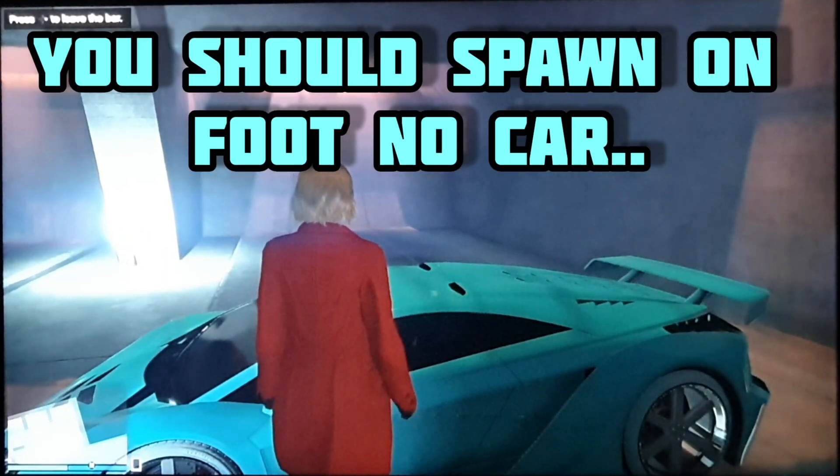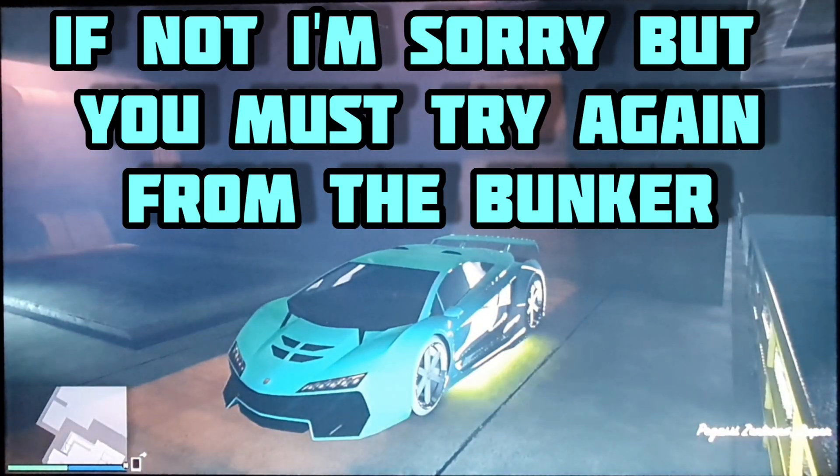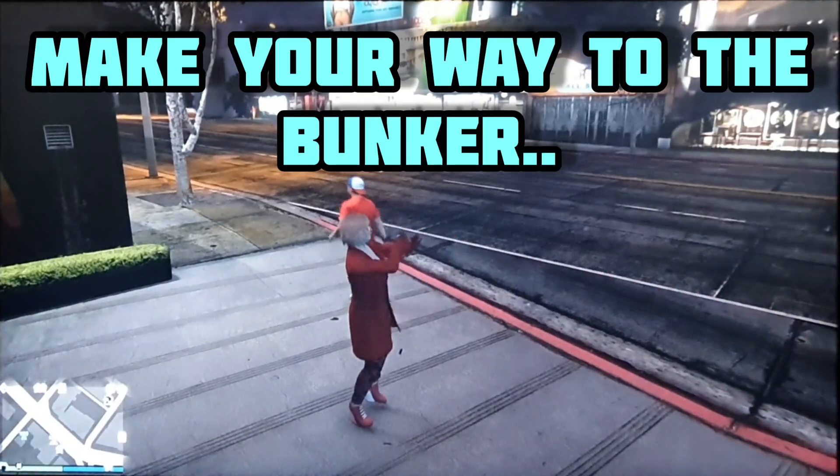Now press Y to enter the car, and as your character starts to climb in, quickly hit right d-pad. You should get a bit of a flash and maybe see your character disappear, and then you will spawn outside on foot with no car.